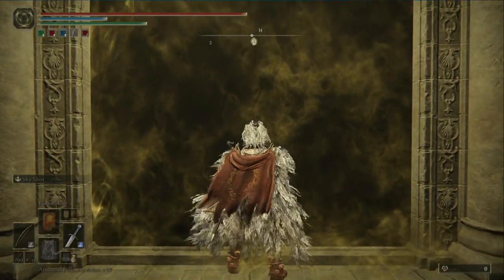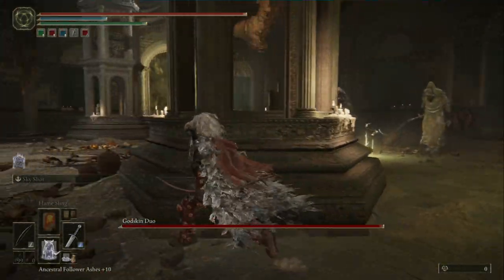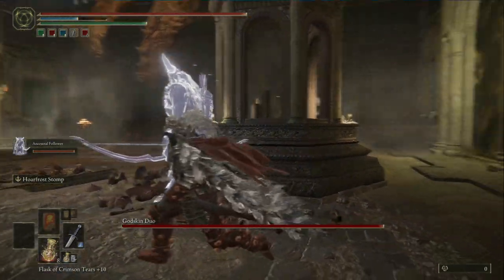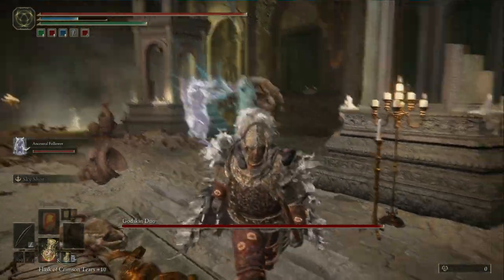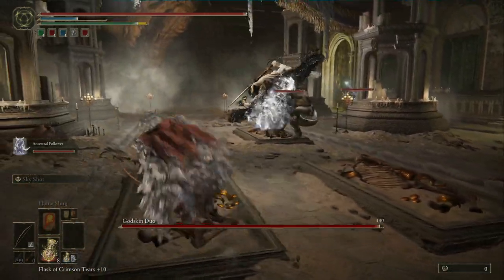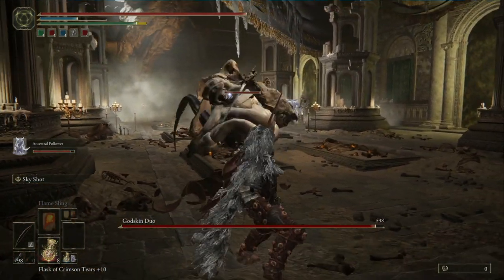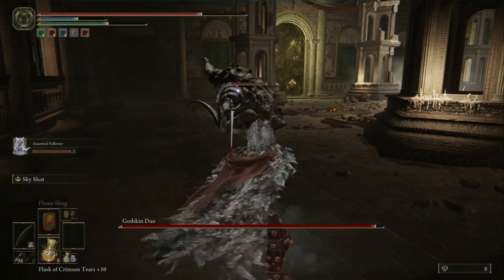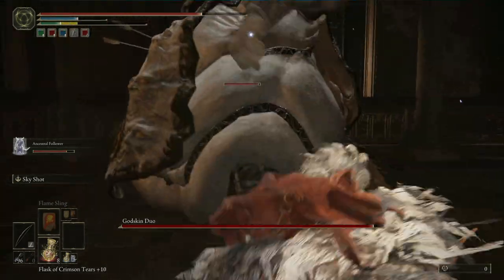At first, just run away and summon your ancestral ghost. From there, equip your bow and equip the sleep arrows. Watch out for the black death projectiles they throw. He has a very long sword, so watch out and keep your distance. I'm going to shoot him with the sleep arrow — I've hit him twice now.